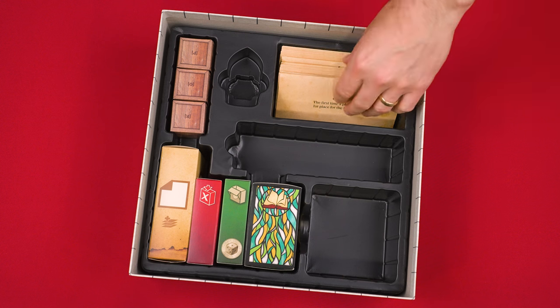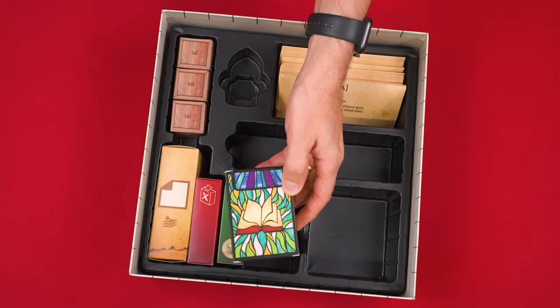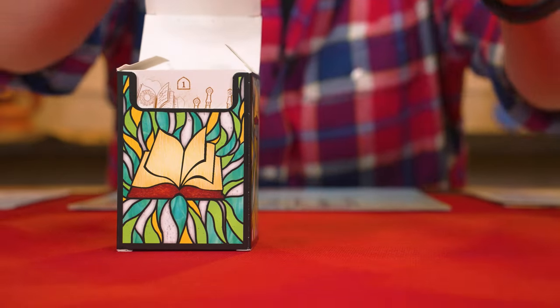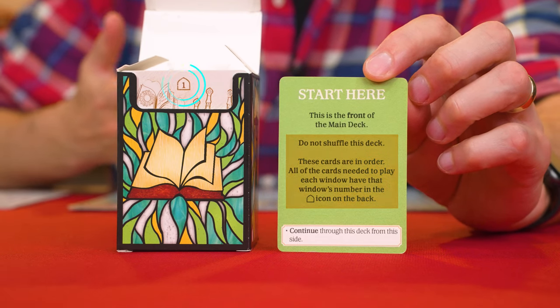For your first game, select a starting player at random and then give them the pencil sharpener as a reminder. In the game box you'll find several envelopes and boxes. Don't open any of these until you're instructed to, and right now I'm going to instruct you to open this one — the main deck box. Open and draw the green card found at the front. This will remind you to never shuffle this deck and that the cards you need for the current game will be labeled at the top.